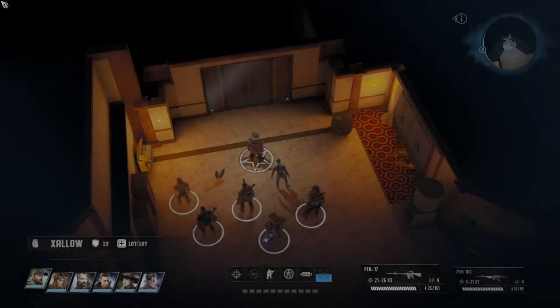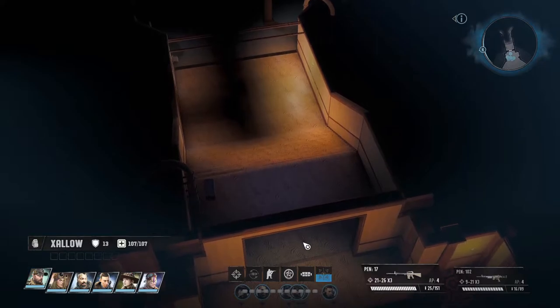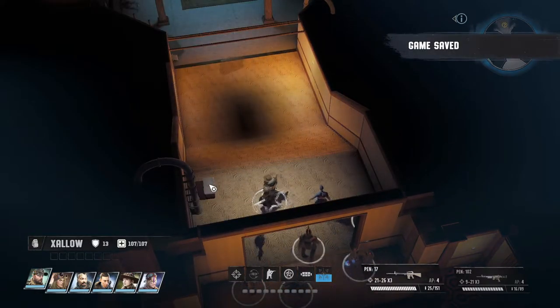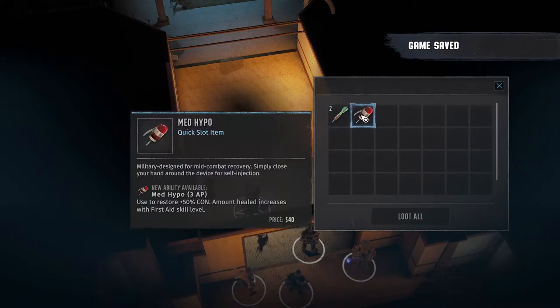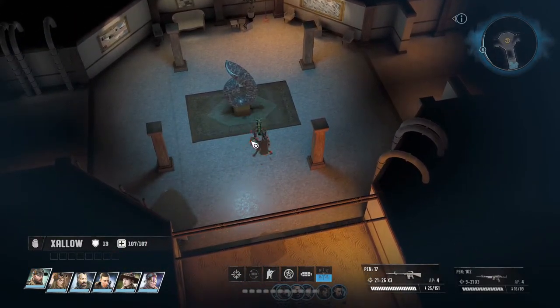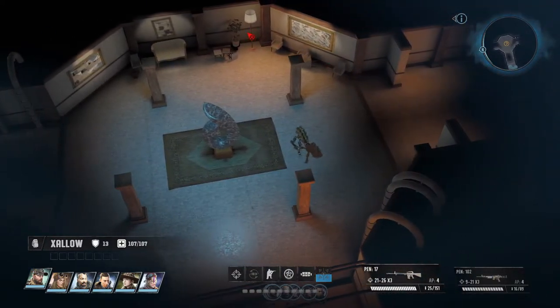Welcome back to Wasteland 3. We are heading in here to see what's going on. There's a medical crate with some med darts, a med hypo, and a saw hopper — or gas hopper. What the hell is a gas hopper?